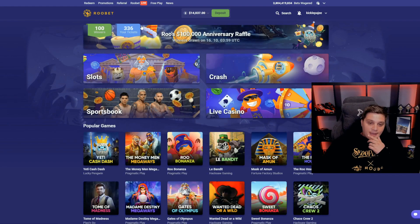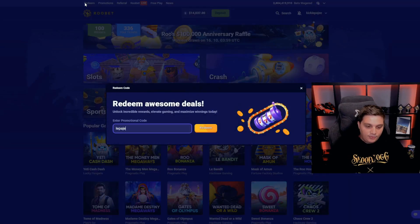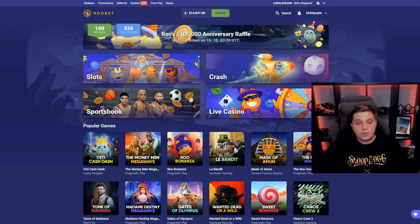Alright guys, click the redeem tab and enter the promo code on the page for a promotion, and good luck with your bets. If you want to play on Roobet, peace.